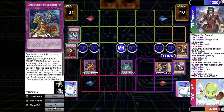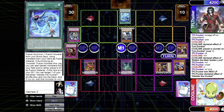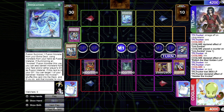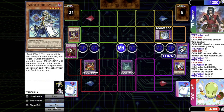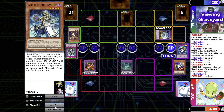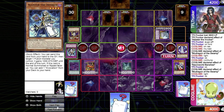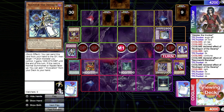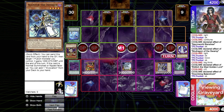His turn: draw, standby, main phase — normal summons Aleister, adds Invocation, then activates Invocation sending Aleister and banishing my Window to summon an Invoked fusion. It destroys his own Outrage — correction, my Outrage. Invocation adds Aleister back to hand. On resolution I declare my Swamp Dragon's effect calling Light. He sets one card. End phase: I activate Necro World Banshee and Zombie World. Next turn: standby, main phase — I activate Swamp Dragon declaring Light, then Black Awakening summons Baledroc. Then I activate Mad Golden Lord again, targeting Mud Dragon, chain link two Baledroc banishing his own Outrage, and his fusion effect is also negated by Outrage the Mad Golden Lord.